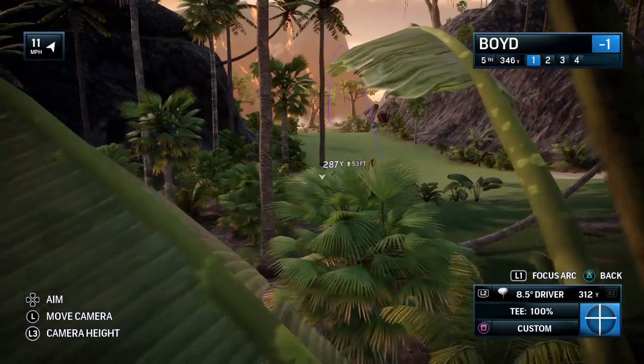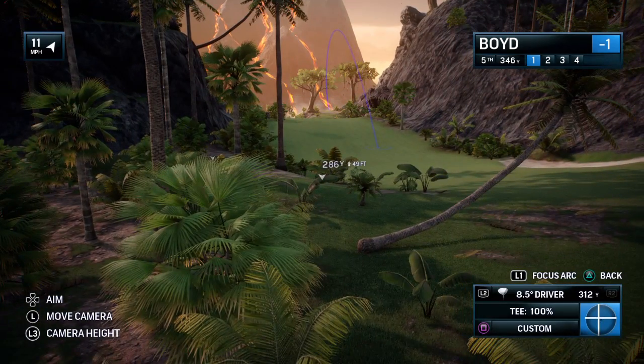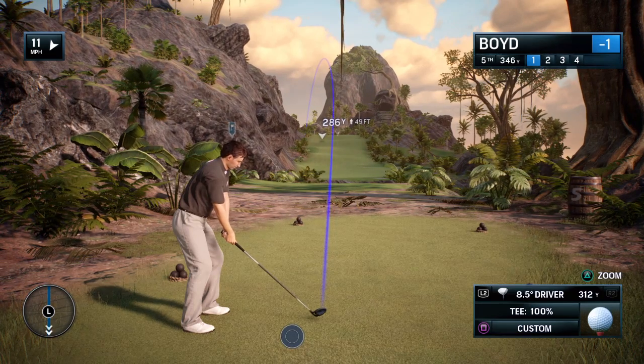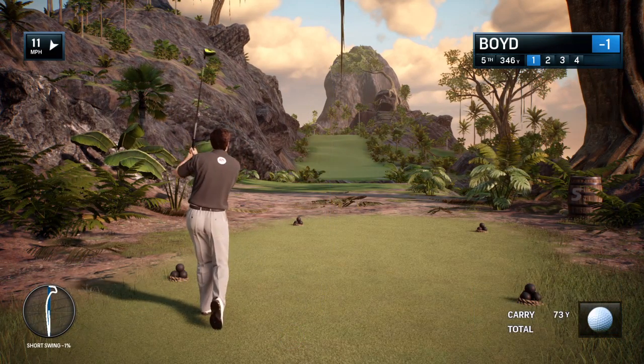And plus the bunkers — they don't look like normal bunkers. What happened here, Frank? Well, they say there's treasure on this island, and those — well, they were man-made. They were digging for anything other than sand.